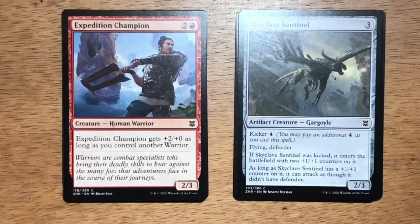Expedition Champion — three mana, two and a red, Human Warrior at 2/3. Expedition Champion gets +2/+0 as long as you control another Warrior. In a dedicated Warrior deck — either white-red or red-black — Expedition Champion is pretty good as a 4/3 for three.